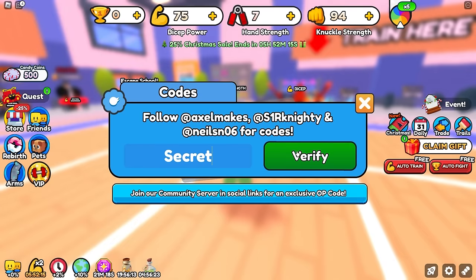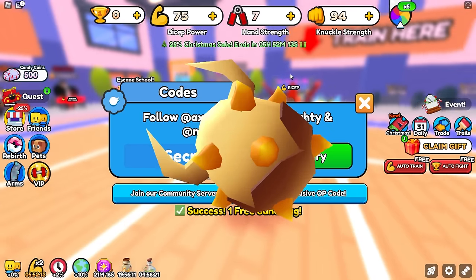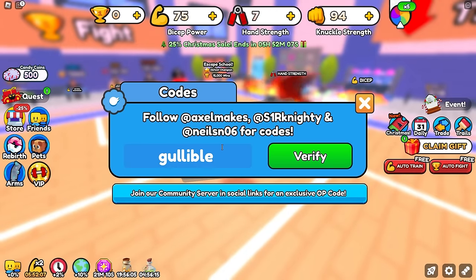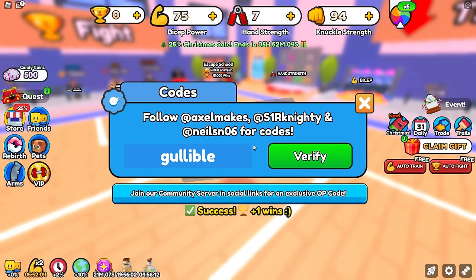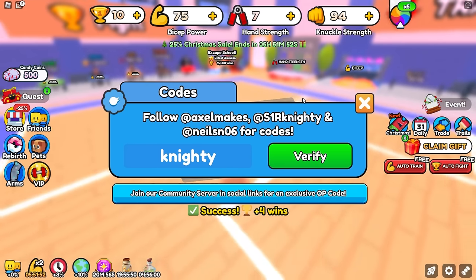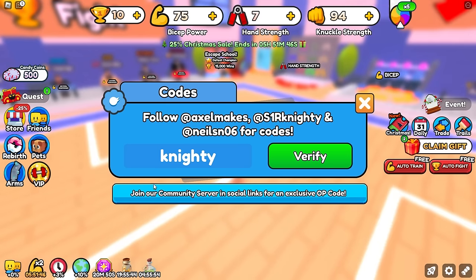The next code is 'secret' — this will give you a free sand egg. We got a parrot, nothing too good. The next code is 'gullible', which gives you 1 free win — it looks like we got 2 because we currently have the times-two wins active. The next code is '90', which gives us 3 free spins — actually it looks like it gave us 4 wins.